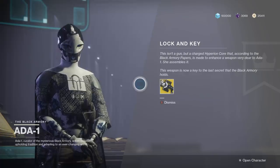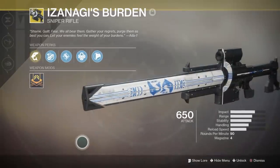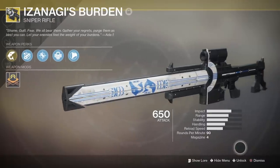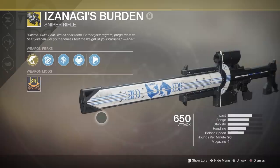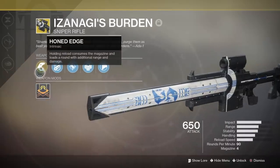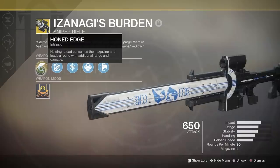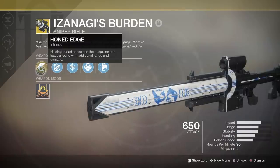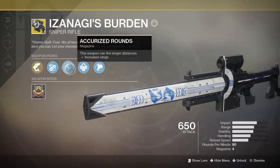Its special exotic perk is called Honed Edge, where holding Reload consumes the magazine and loads a more powerful round. The weapon also has Outlaw, which is a nice bonus. I've heard this thing can one-shot body shot in Crucible if you load all the bullets into one super powerful shot, and while it may not compete with Whisper on the DPS side of things, it definitely packs a punch. Thanks for watching everyone, I hope this helped you out, and I'll see you in the next video.